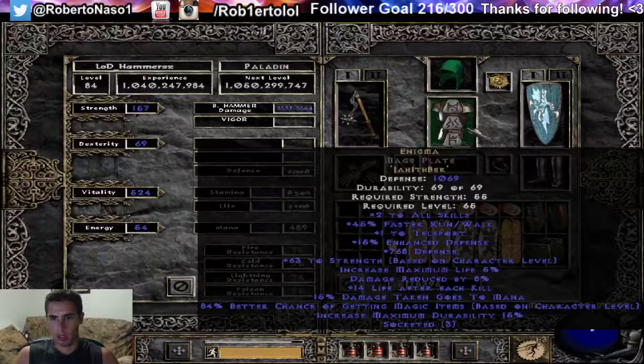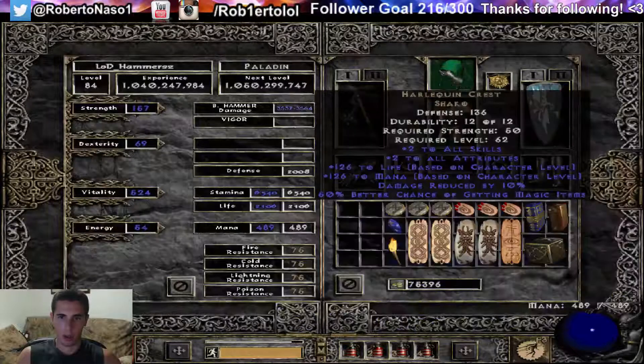Heart Mage Plate with 1069 defense for this Enigma. I would have liked Archon Plate but Mage Plate is fine too — it doesn't matter for now. Shako, 136 defense, pretty good. 140 is perfect I believe.